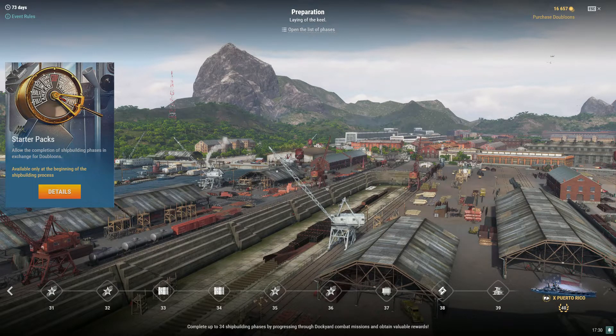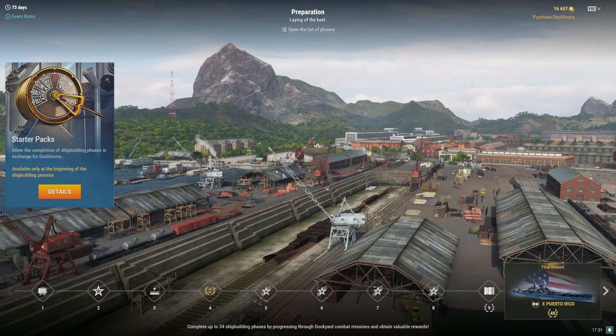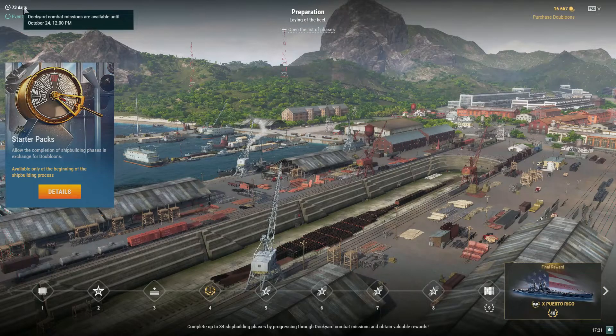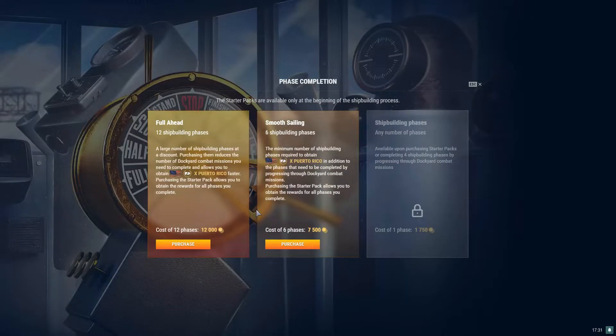You can open the list of phases to see what gets installed at each step — the guns, the boiler room, and so on. You can also check event rules: 73 days remaining, available until October 24th at 12 p.m. That's your last chance to pick up Puerto Rico from the dockyard. The event rules give a list of rewards and ship highlights. As for my recommended approach: if you're a new player you'll understand this in a few minutes when I get to the combat missions.